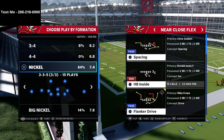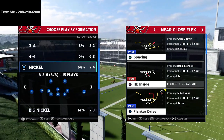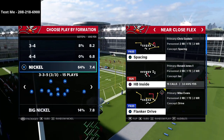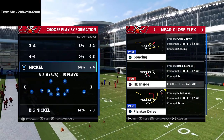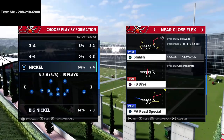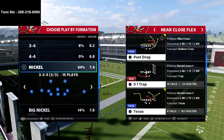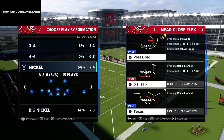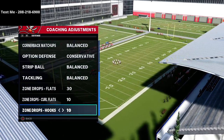First things out of the gate, I want to talk about the user rush you're going to experience from the 3-3-5 wide meta if you're going to run under center. I'm going to show you how to block it, and I'll also go over the base play for this offense which is going to be the Texas play. You can also run Smash, but I like to run Texas out of this concept. My coaching adjustments are 30-10-10, pretty standard.